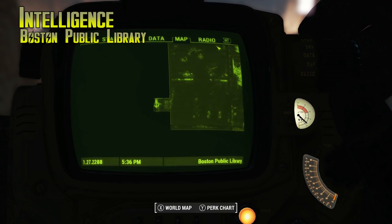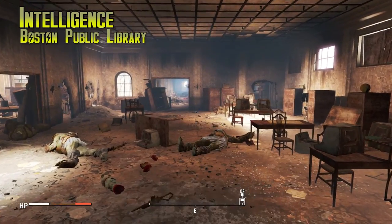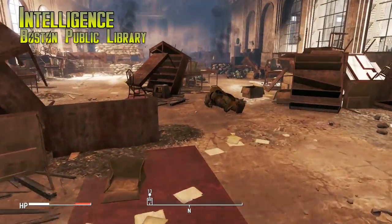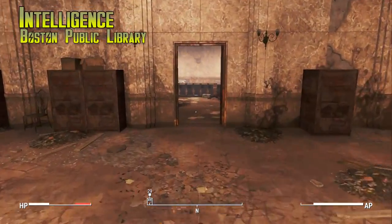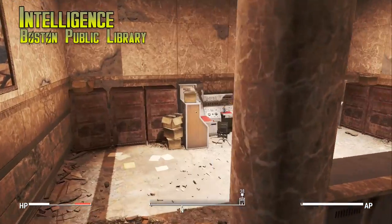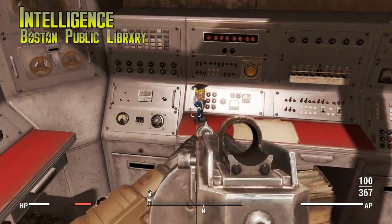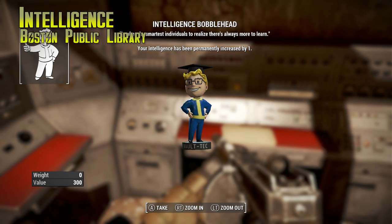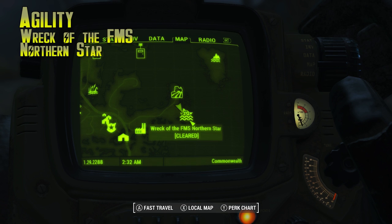Intelligence is oddly enough in the Boston Public Library — which seems to make sense. It's just a stone's throw from Diamond City, right to the east. Go inside the door on the west side of the public library, fight a bunch of super mutants, a couple protectrons, and some turrets. Fight your way all the way to the back of the room — the bobblehead is just sitting on a computer desk. Pretty easy as long as you're high enough level to handle those super mutants.